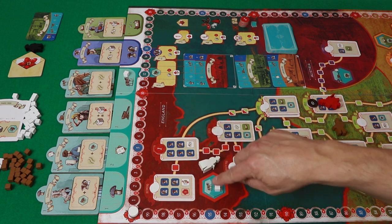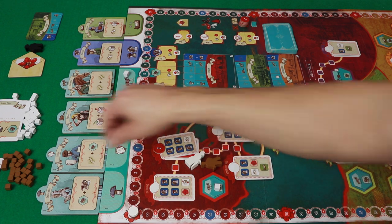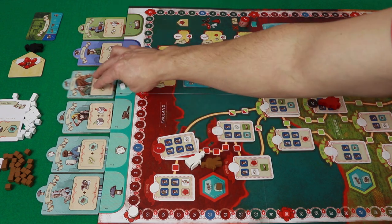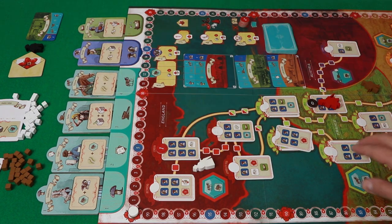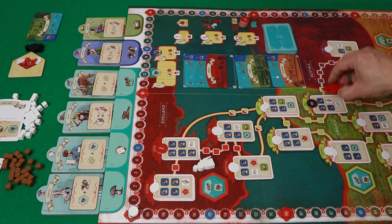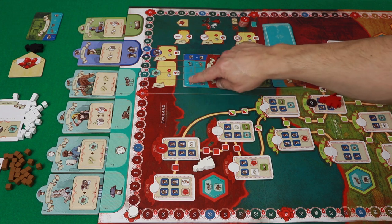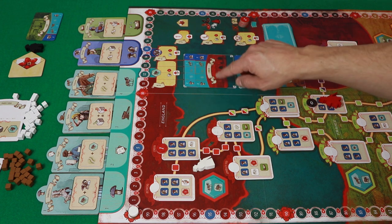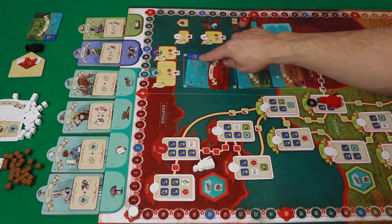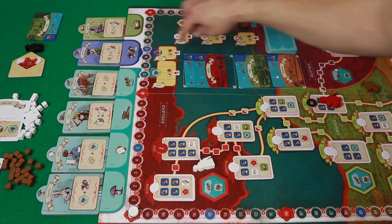If someone comes along and they want to put a cube on a building — let's say the brown character is here in this location and they want to put a cube there — they're going to place a brown cube there. That's going to bump off the white character. But that white character's cube goes up here and helps them keep majority in that area. So what are you trying to do? You're trying to get the Scarlet Pimpernel to his next location safely. He is over here in Arras, and he's trying to go up here to London. One of the things you need to do is fulfill the requirements on these cards.